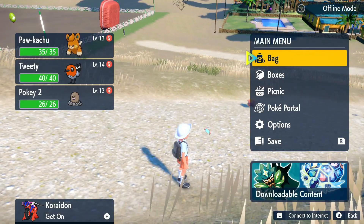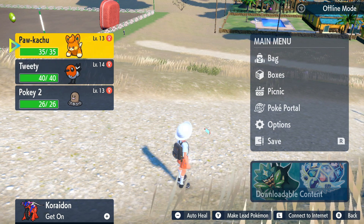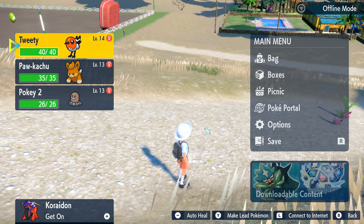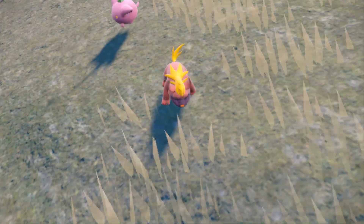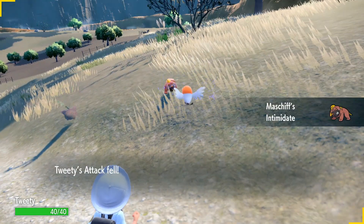Who is that little guy running up to me? Oh, he doesn't get me while I'm in the menu. Okay, that's nice. I can just press the button. We'll have Tweety out. Let's fight you — that way I just know what you are. You look like maybe you'll be a Fire-type.